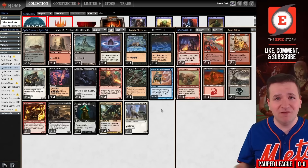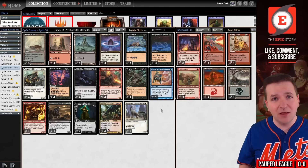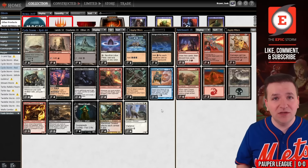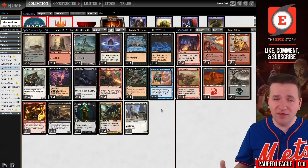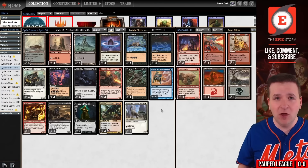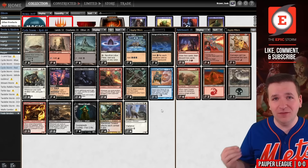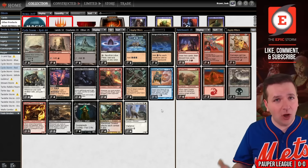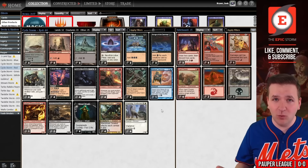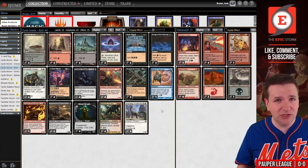A lot of the comments on the last video were like, the format's fast — why not play basic lands in the main deck or Dahada's Ploy? I did try recording a video with a list like that. It was terrible. Dahada's Ploy was not good. It was not fast enough or gained enough life to make a meaningful difference versus red or the Synthesizer decks. Rather than upload a video with a deck list I don't care for, I'd rather just upload one with a deck list that I love.